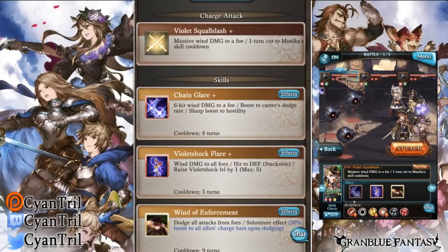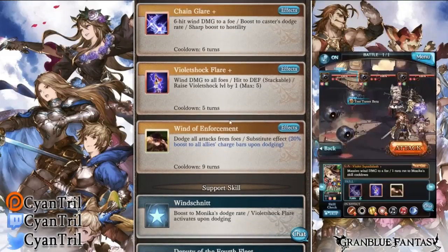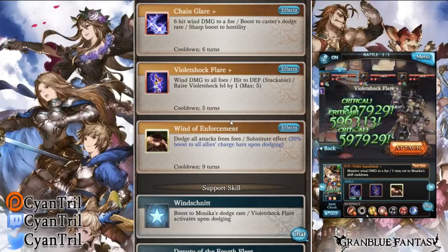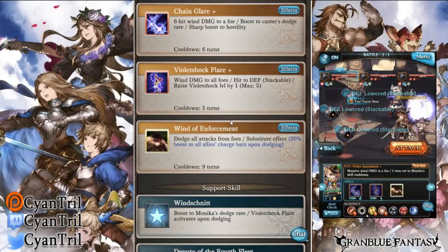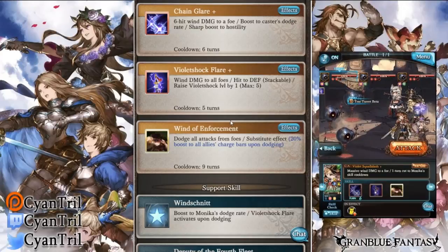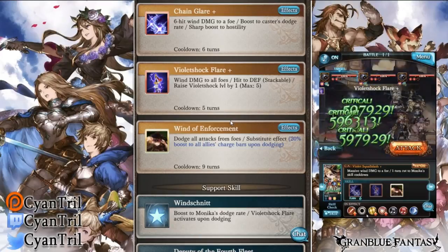Her second skill is Violet Sock Flare - this is pretty much her main go-to skill. It has the lowest cooldown of five, or four after an ougi. It's wind damage to all foes, hits defense, and it's stackable - stacking at 30% cap, so after six times it caps out, each stack being 5%. It also raises her Violet Sock level by one. Violet Sock is her passive skill which gives her a buff depending on the level, from level one to five.